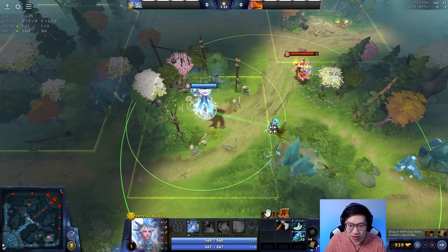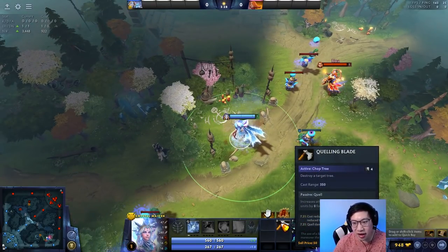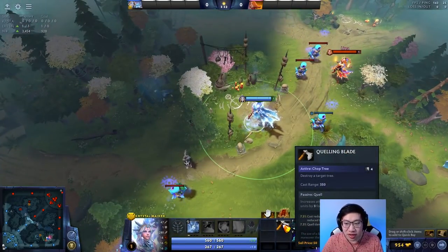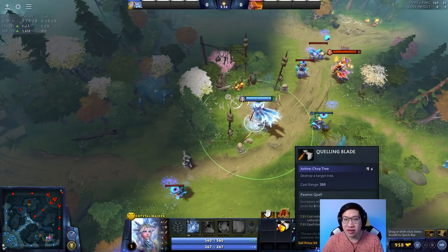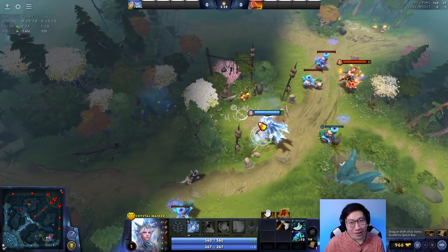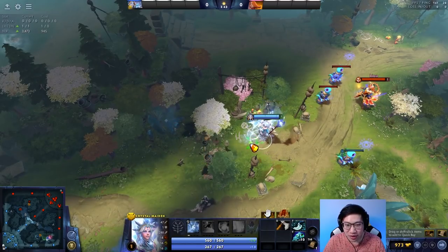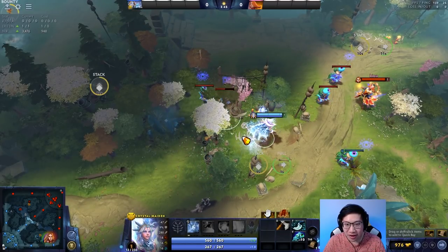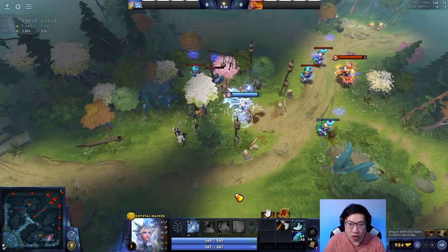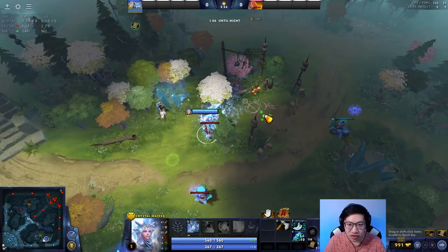So let's do something else instead. This is where core players come in — offlaners and carry players, this applies to you too. Cores will typically start with a quelling blade; supports don't, though I sometimes buy it on supports. If you core players could just cut this tree and this tree — very helpful — because now I don't have to spend time walking all around the camp. I can just peek my head through this tree, peek through this tree, and find them all.